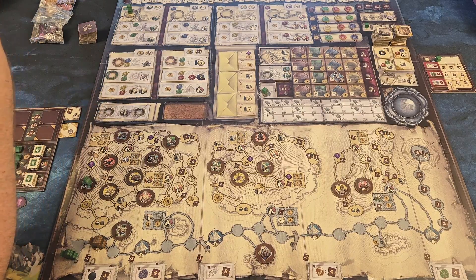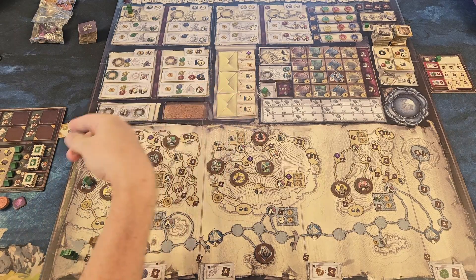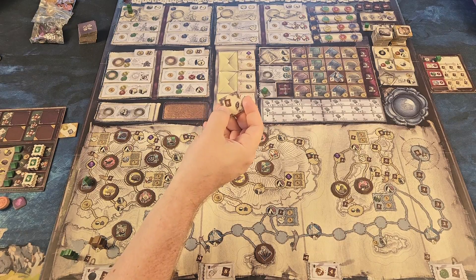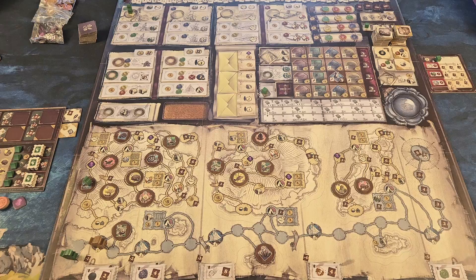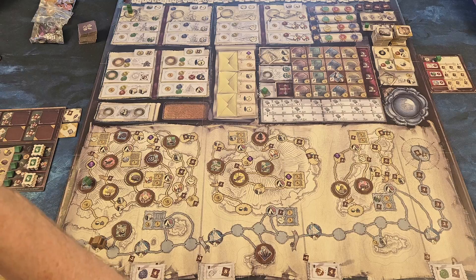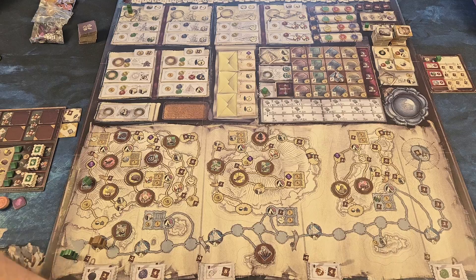These action spots are randomized and will be different each game you play. They'll have a required seal if you want to go to those middle spots. However, you can always go to the lens-creation spot to do those actions, but you have to spend the coin — that's just that one time. Once there's a lens there, that no longer applies. You can also get two coins and collect an objective, or get two coins and take first player.